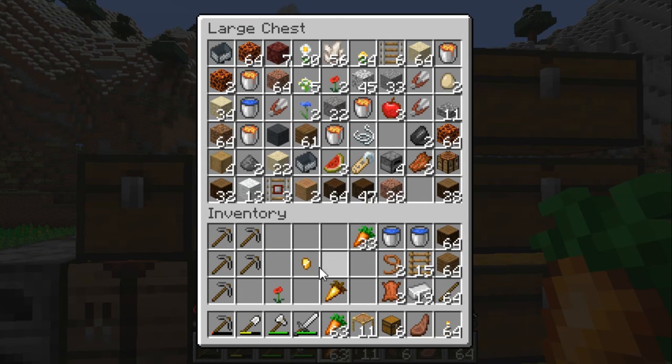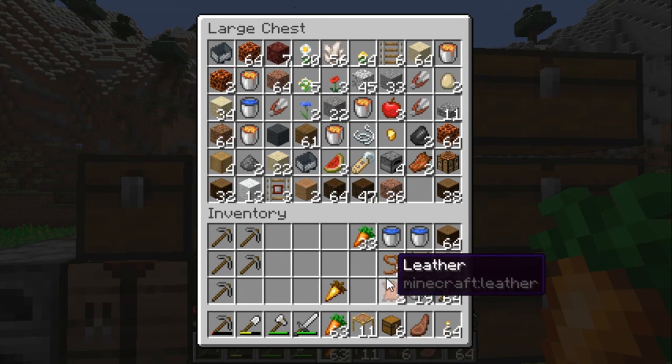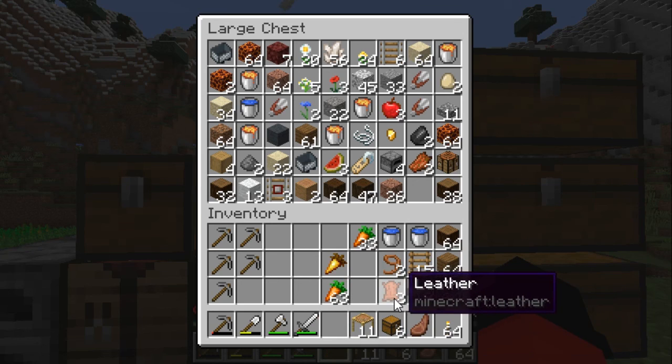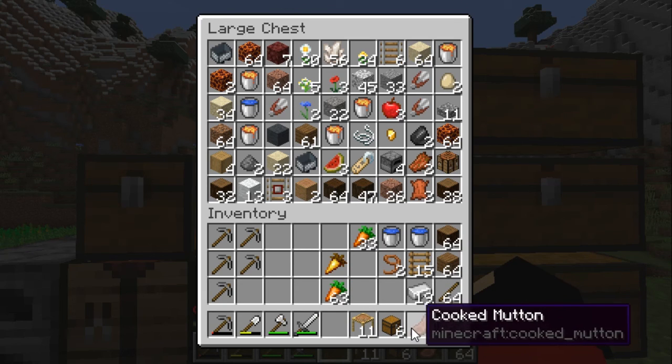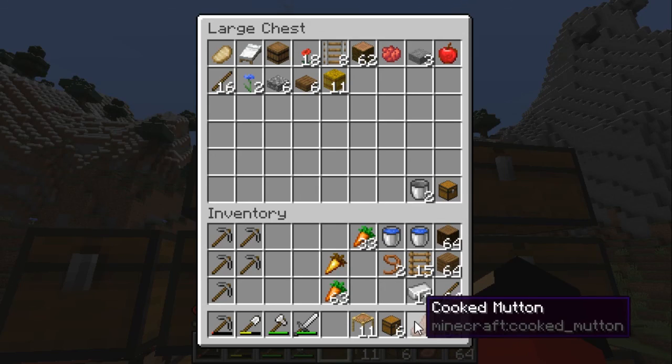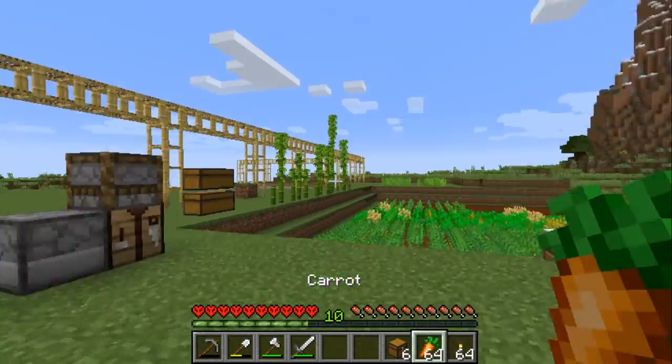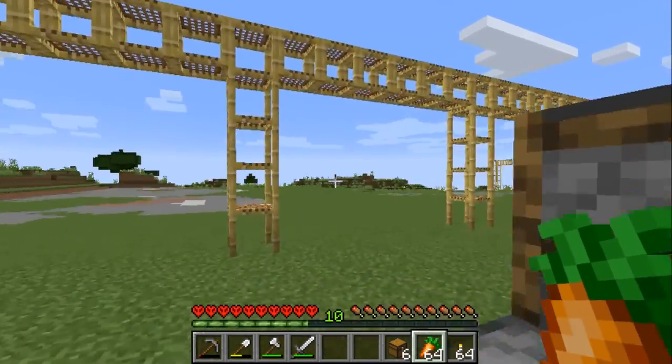You can also kill the llamas and get leather, so if you want leather that's one way of getting it. I'm going to put this pork chop in here because with carrots — now that we have enough carrots — that's a good food source. I'm going to keep the salmon and onion because that's way better.